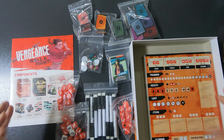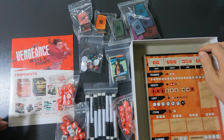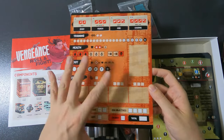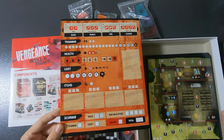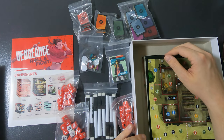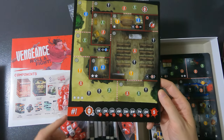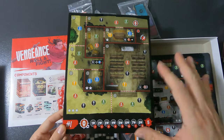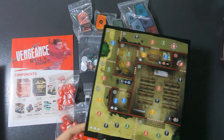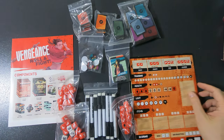First we need to do the setup. One of the first things you're going to take is your own dashboard — your play board. Put it to the side for now, and then you also choose a scenario. To keep it easy, we'll just take number one, and put everything else aside.